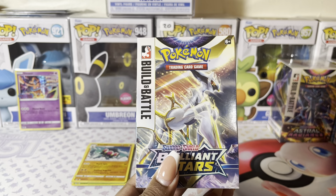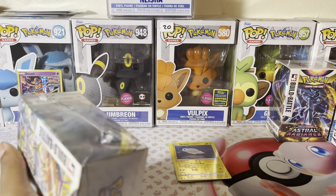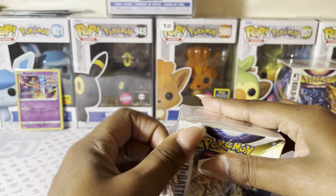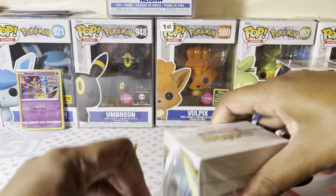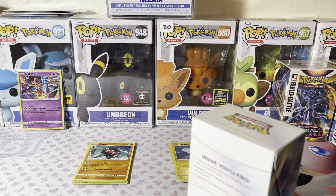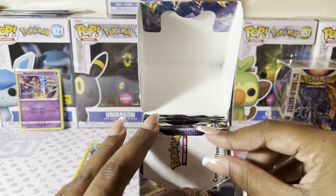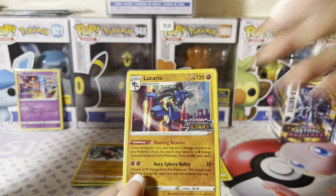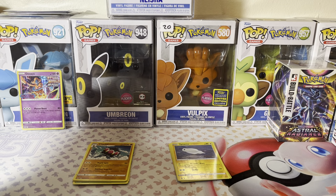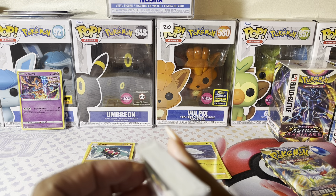Now we're going to move on to our Brilliant Stars. Brilliant Stars does have — I think it's called a Trainer Gallery in this set. And again you have your set list. We have a Lucario, which I already have — I am missing one of them though, I just don't know which one. But I'm missing one of these promos, so I'm going to have to get another one probably.